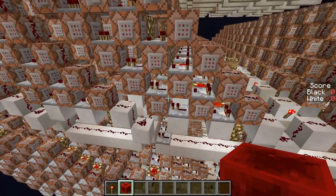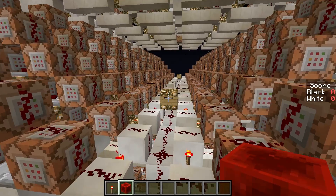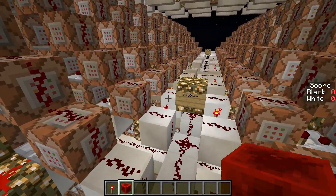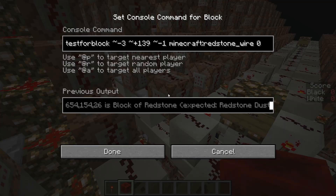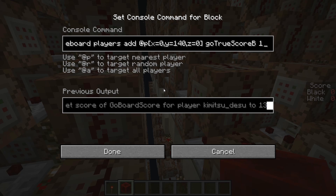The three command operator has an additional command block after a repeater for each intersection. This operator here looks for redstone dust on the FFLU and places air blocks at the corresponding intersections of the board. Also, it adds one point to black's score for each such block.